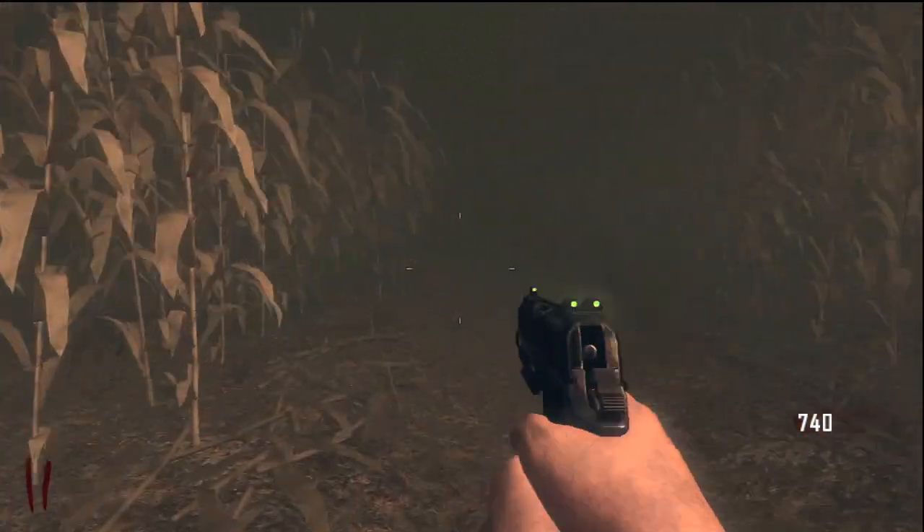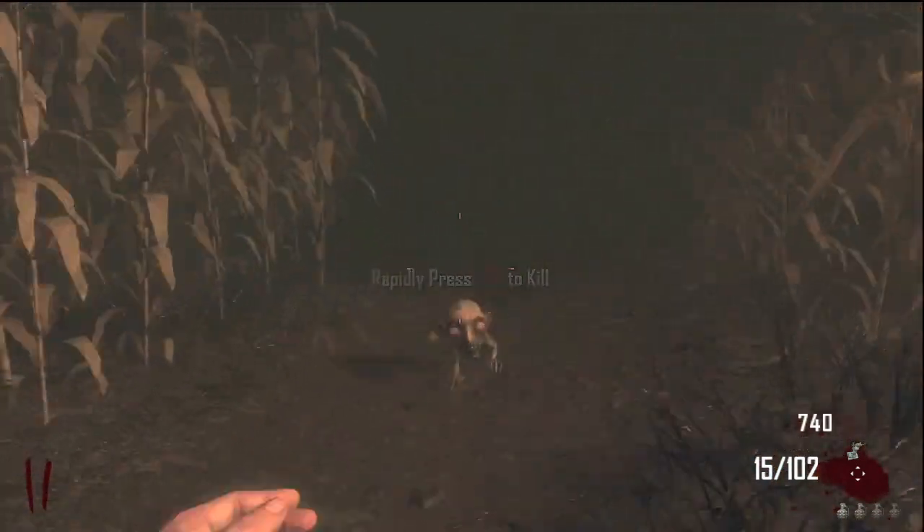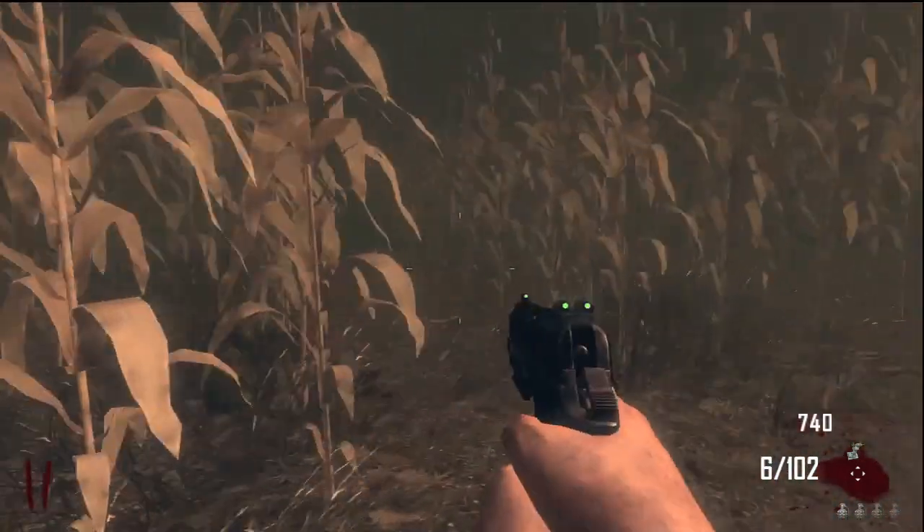You just go down the opening in the cornfields, then take a right, then a left, and then go straight, and you're going to be at the Nacht Der Untoten zombie map. Or if you get off early at the lamppost, you go into the opening, then take a left, and then take a right.